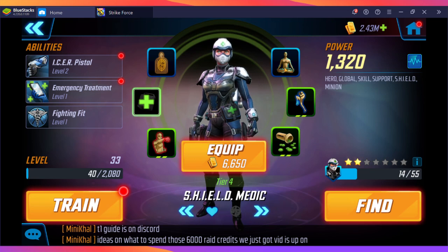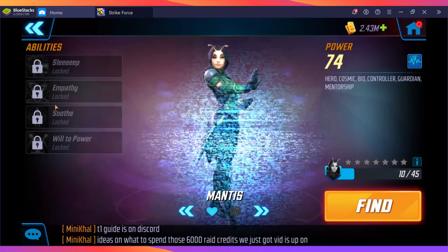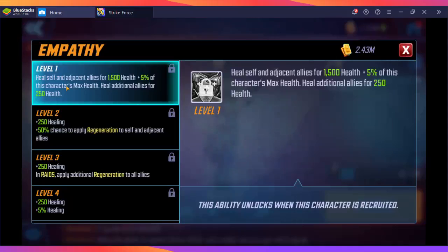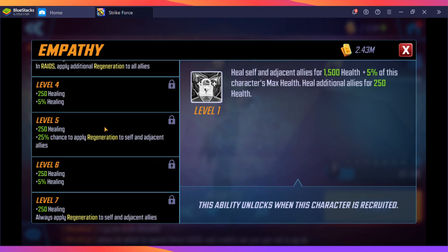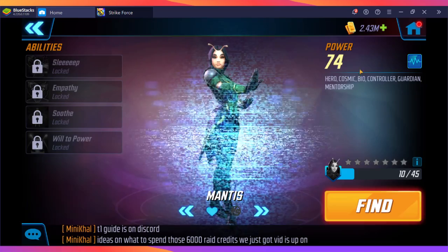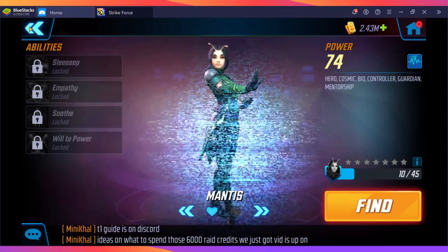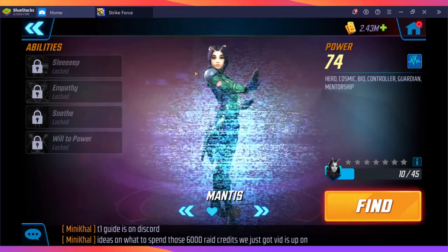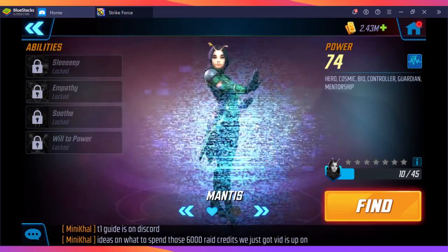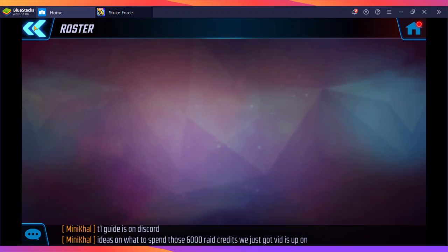Next on the list would be Mantis. Her Empathy ability heals, but primarily only her adjacent ally, so she's not the best healer. Her Soothe ability redistributes health, which requires more strategy. If you use her in Dark Dimension 2, she should be placed next to the tank, as they will primarily be taking the most damage.